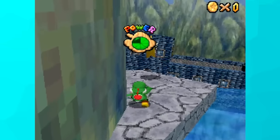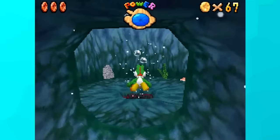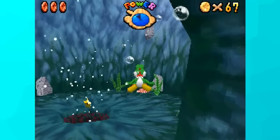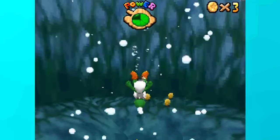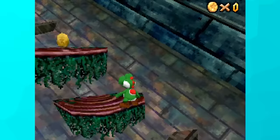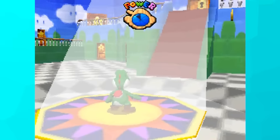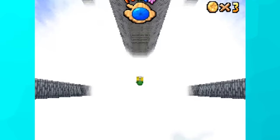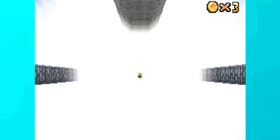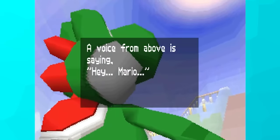I got every star in Jolly Roger Bay except 6 and 7. Star 6 requires Luigi and his invisible power-up, while star 7 requires Wario and his metal power-up. I tried perfect swimming to the star like you can in the original game, but I had no luck — there seemed to be an invisible barrier. We'll come back to this stage later. At this point, I decided to try getting the power-up switch on, but all that happened was I dropped through the sky without a wing cap, and the sky called Mario's name. So it looks like this challenge just got harder — no Mario and no power-ups.